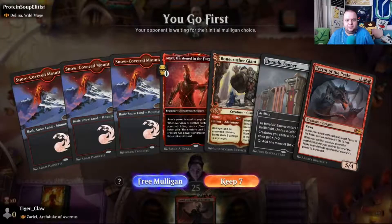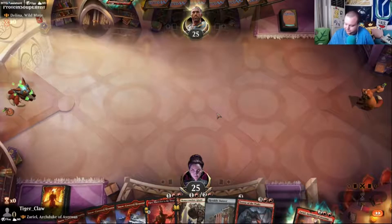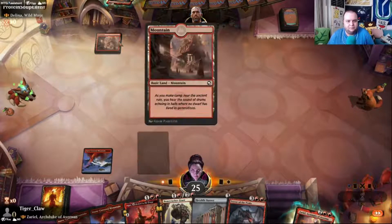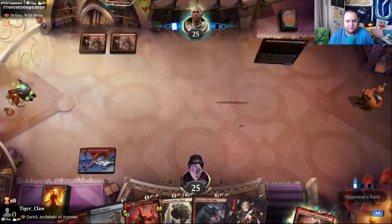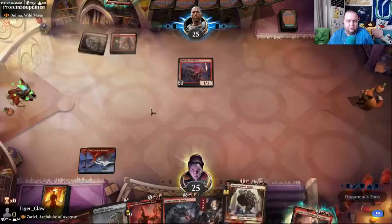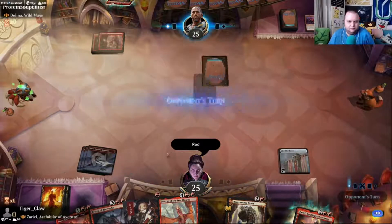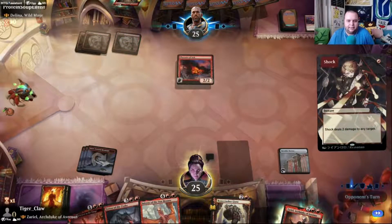Mono red against mono red. This is a very good hand. Delina is a card I'd very much like to build around at some point. They're going to keep. Just looks like a fun deck although the synergies are kind of rough. I'm thinking we play the Heraldic Banner and then hold up Shock — use our mana efficiently — and Bone Crusher this away. No need to take excess damage.